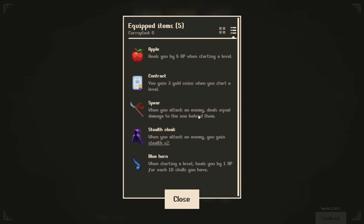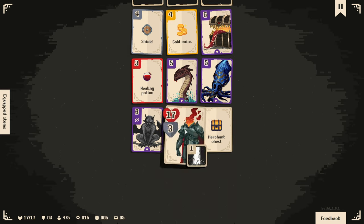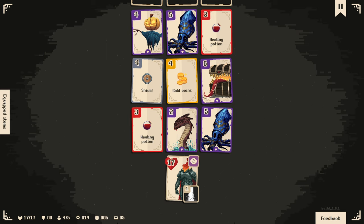Because of our weapon, the spear, when I attack an enemy it deals damage equal to the enemy behind it. So I could jump on this one, deal three damage - I'll take three damage of course, but then the one behind it takes three as well and only deals two damage back to me. If I attack I gain stealth, and testing it out - I don't even get attacked. That's interesting. That's good testing right there. I wasn't sure how that would work.